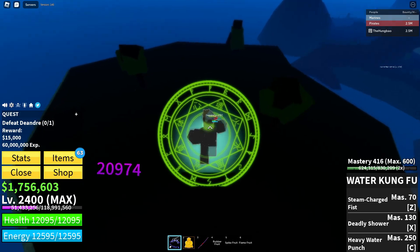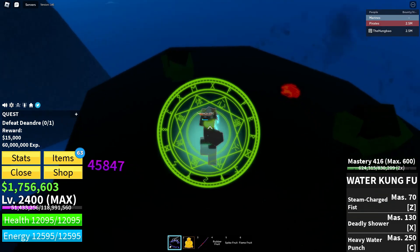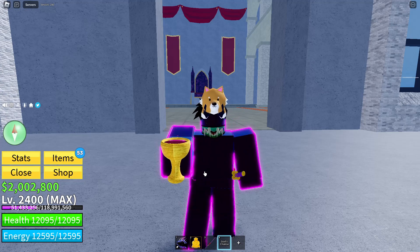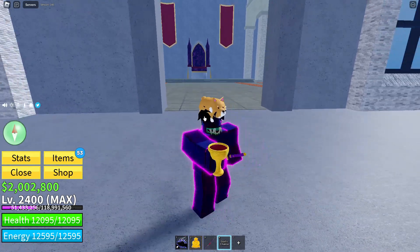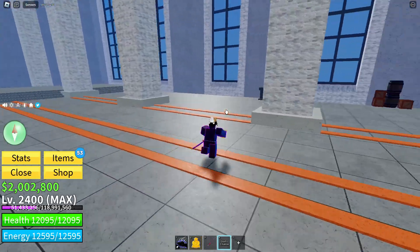You can get the God's Chalice by killing elite pirates such as Urban Diablo, Deantre, and the other ones — they have a small chance to drop it. Or you can wait every four hours and get one out of a chest, or you can go to Thriller Bark and pray on the Gravestone NPC, and you'll also have a chance to get the God's Chalice.